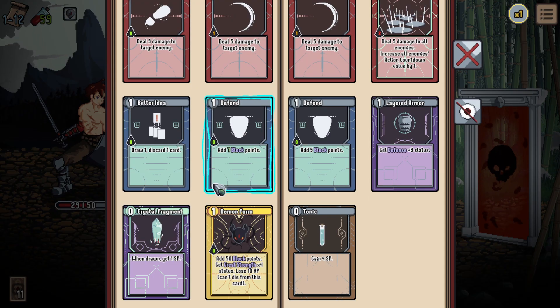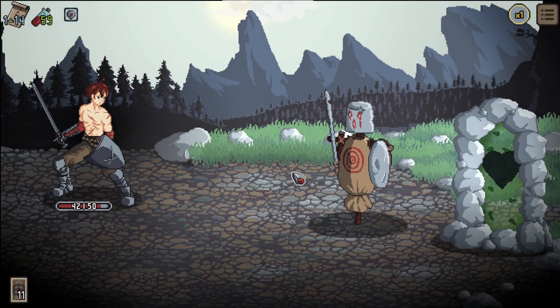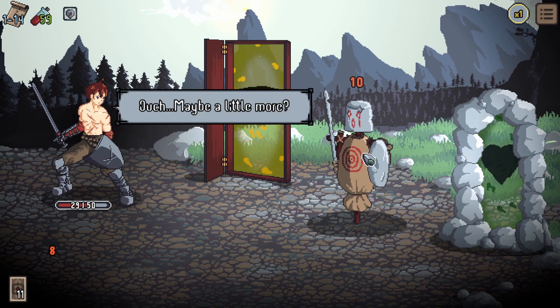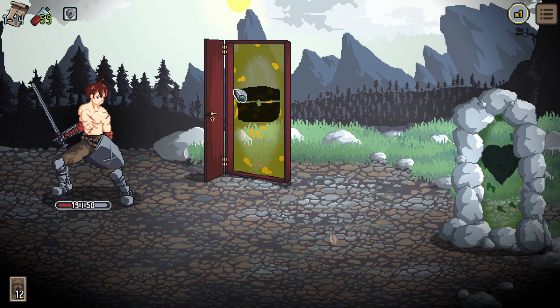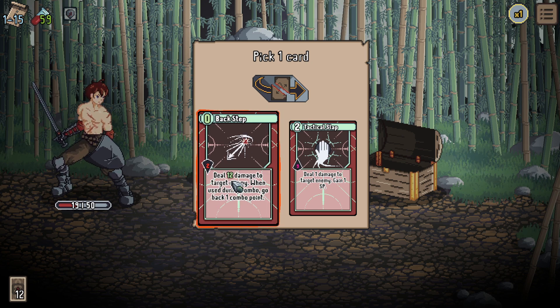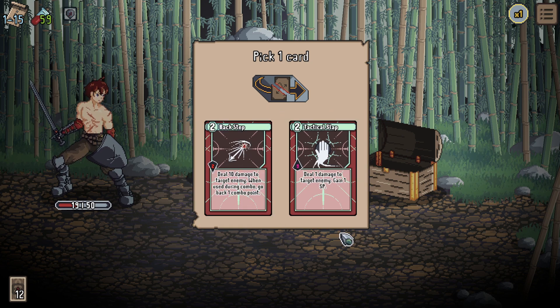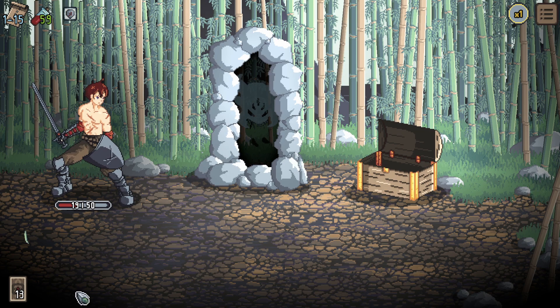Post-combat card pick: Gain four SPs/mana with Punch — deal 4 damage to target enemy, doesn't change combo value. Also Backstep — two mana, two combo card, deal 10 damage, gain one SP. And if played at combo three it becomes zero mana, deal five, and gain one mana — very good with combo. Let's take Backstep. On to the first boss — no idea how good we are for this.